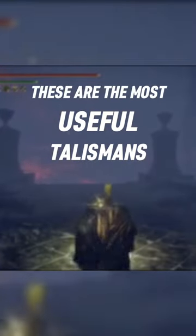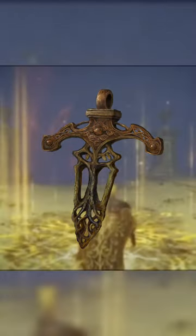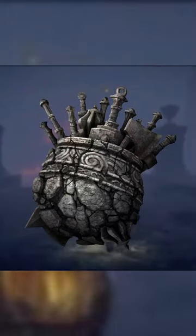These are the most useful talismans for a Faith build in Elden Ring. The Ritual Sword Talisman, increasing all damage by 10% when health is at max. The Great Jar's Arsenal, massively increasing your equip load by 19%.